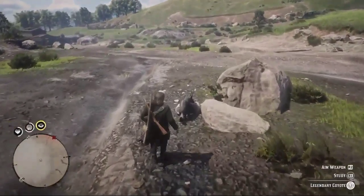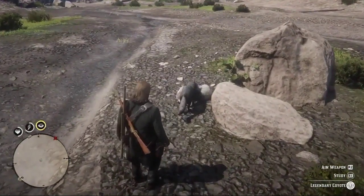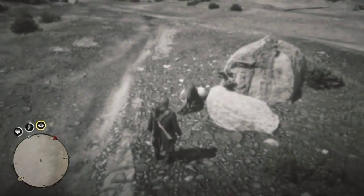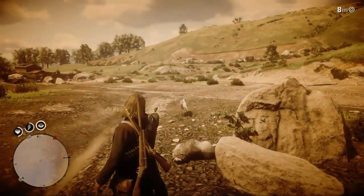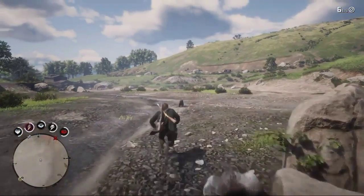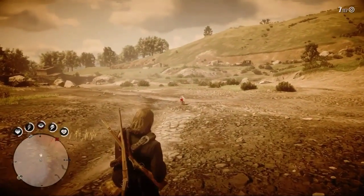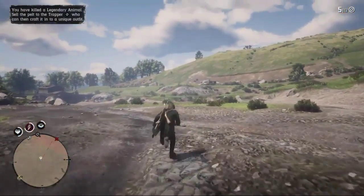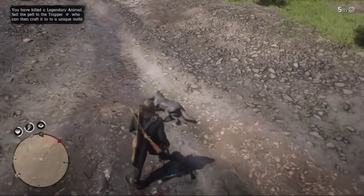Once you get to the legendary animal, there he is right there — he's just gnawing on this dead sheep. I'm going to go ahead and kill him, and then once I kill him I'm basically just going to take the pelt to the trapper. This will take you a while unless you fast travel, so I recommend you fast travel when you take the pelt to the trapper.